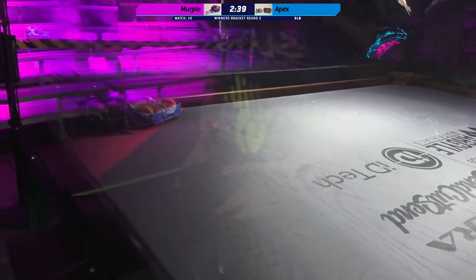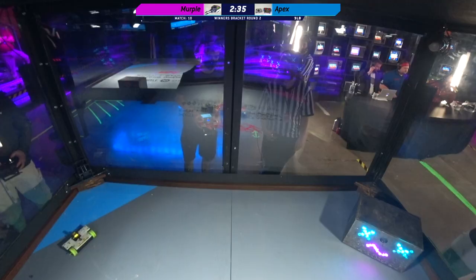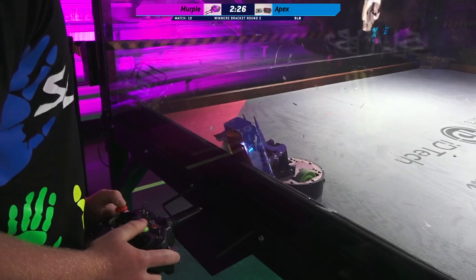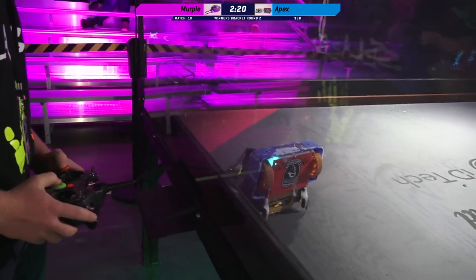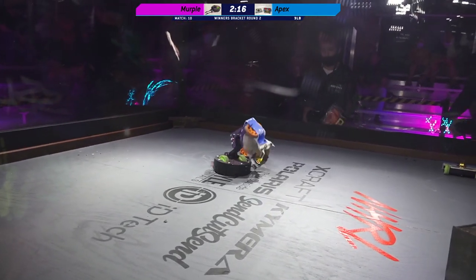One of the big things to watch for with Merple is just the toughness of this robot. That is a dense little hockey puck. And there's a good slip! Nice slip from Merple. They've got Apex stuck up in the corner, and you can see that fork is inside of the wheel — threaded it right through the spoke.